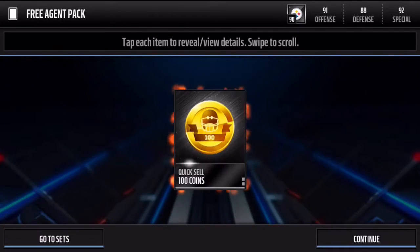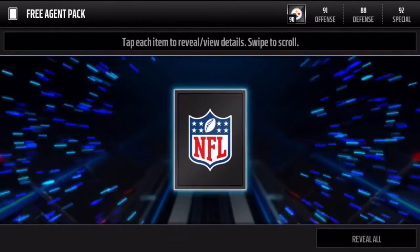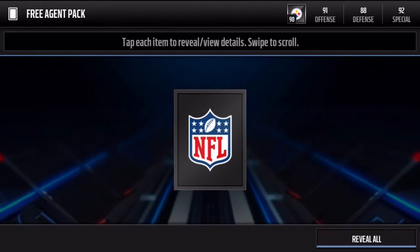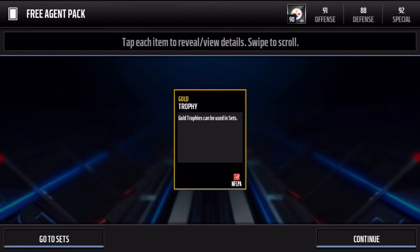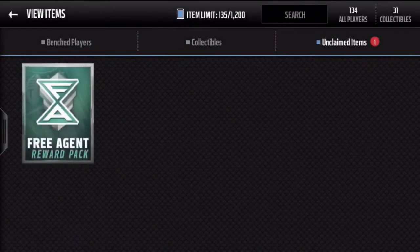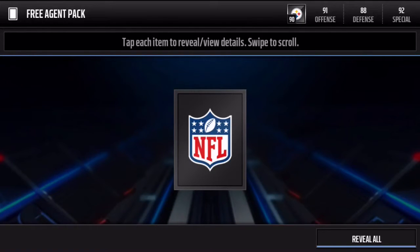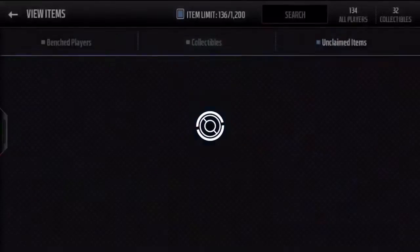Story time with Pat — passing the time because these free agent packs have been horrible. Alright, come on, give me the elite! I'm not gonna look... did I get an elite? Oh, we got a gold trophy — that's actually not bad! Alright, probably as close to an elite as I can get. Final pack — moment of truth. Pause the video and leave a comment: do you think I'm gonna get an elite, a bronze trophy, or a free agent collectible? 300 coin quick sell — that's all.